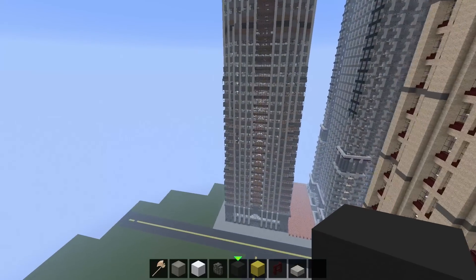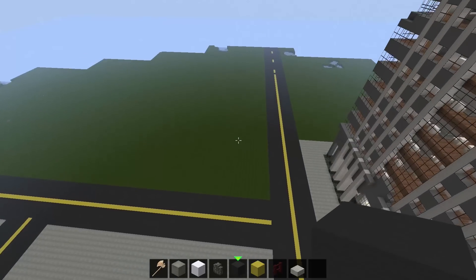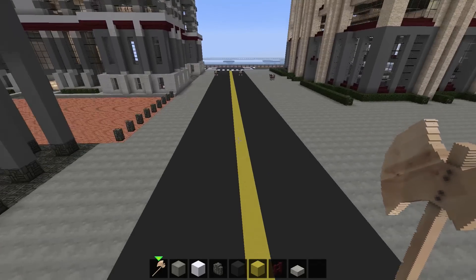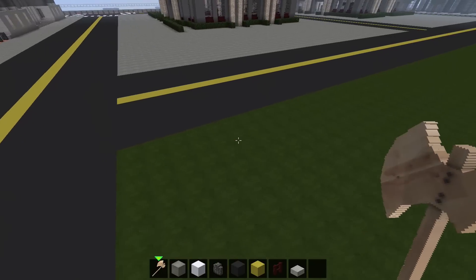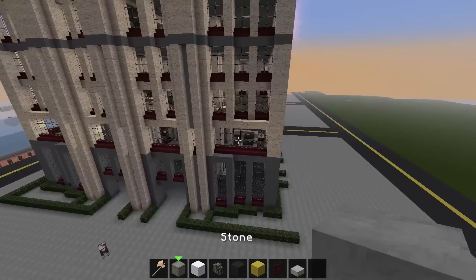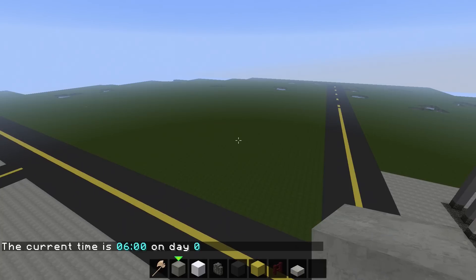I've joined a lot of people's cities and this is just my personal opinion, but I've seen a lot of people do it in a way that has too much color clash. What I like to do is keep the city roads black, but make the parking lots gray — because if you also make the parking lots black, that's way too much black in just one area.